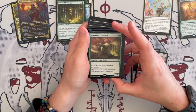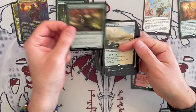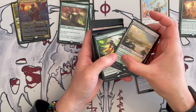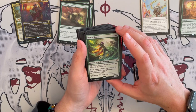Then we have Ramunap Excavator — it's a 2/3 naga cleric that costs three. You may play lands from your graveyard. Very, very good — it's like a Crucible. Absolutely necessary. There's a growth, that's interesting — you can always cycle them. The reason why they're synergistic is that you can cycle them, you draw a card, you can go towards making Yuma cost less, and then you can just bring them back with some of these other cards if necessary.